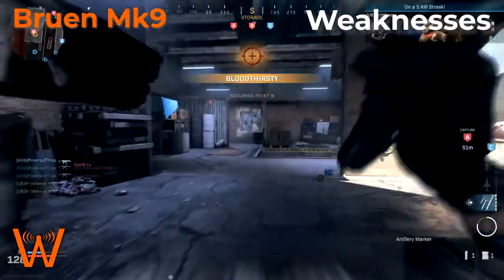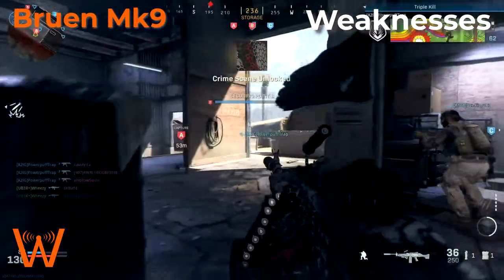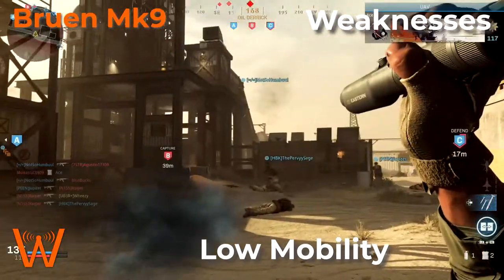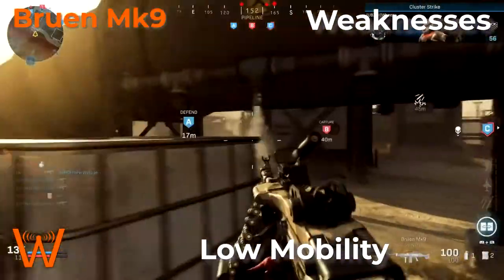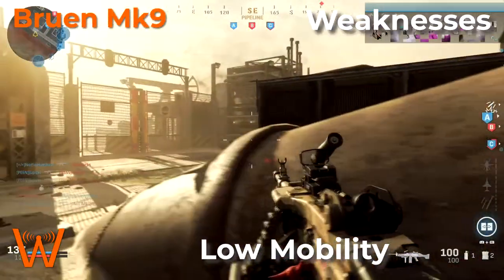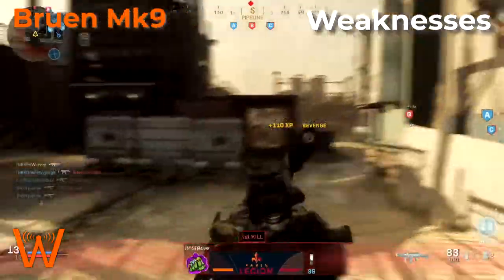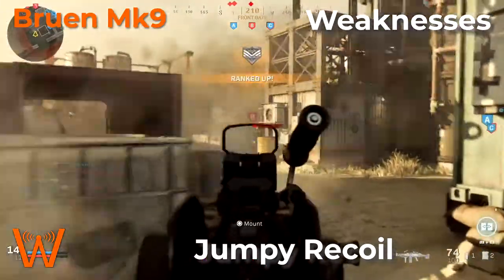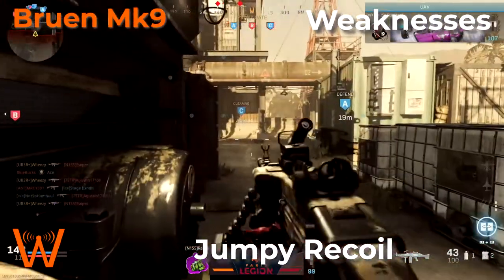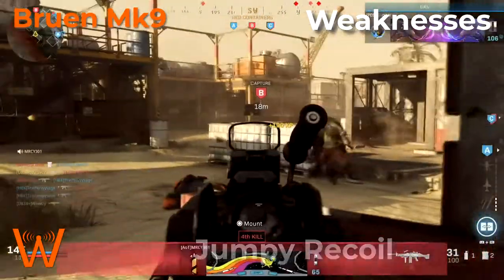Now let's discuss the weaknesses of the Bruin. Being an LMG, these weaknesses are pretty typical of most LMGs. First, it has very low mobility — slow aim down sights time and overall slow movement around the map. This can be mitigated with attachments but it is what it is when you first unlock it. The other weakness is that it has jumpy recoil. It's not particularly severe vertically, but it's very unpredictable and hard to anticipate compared with other weapons because it feels like it hops around. This is also something we'll try to mitigate with attachments.